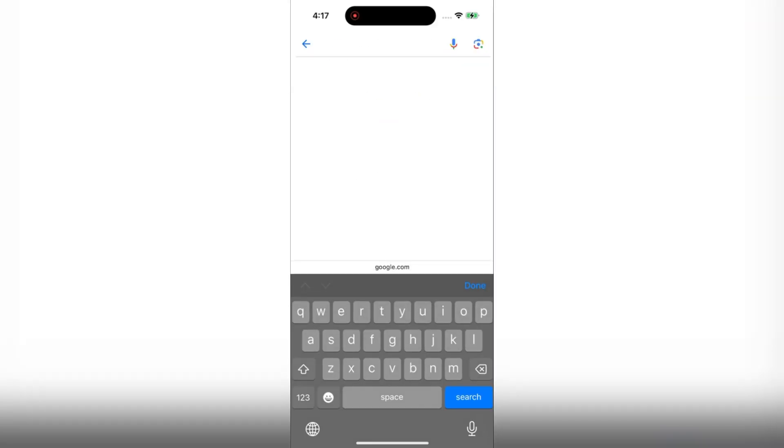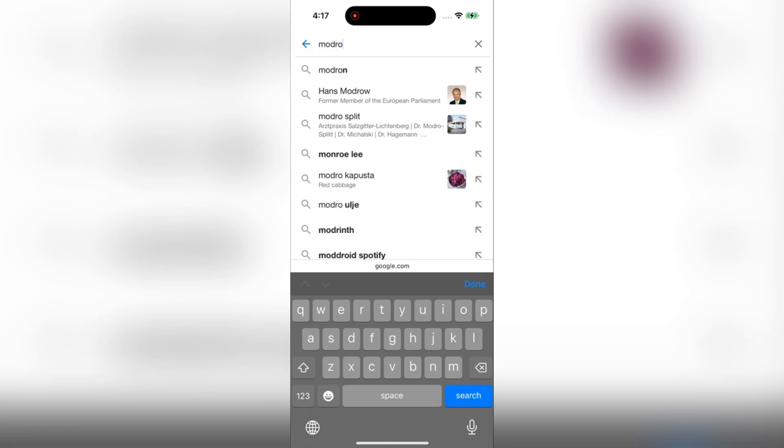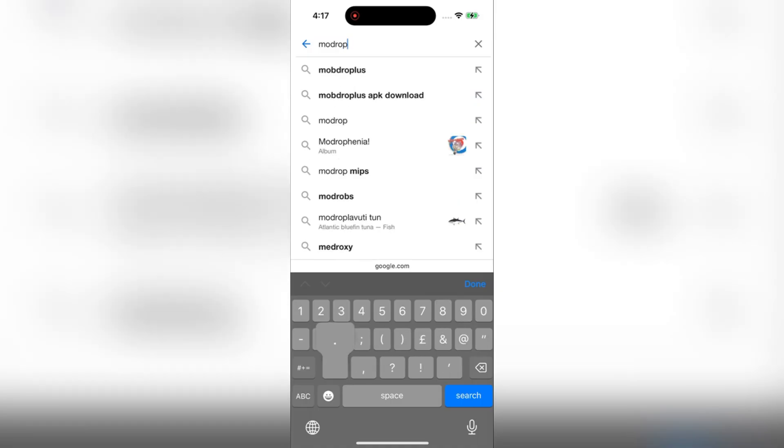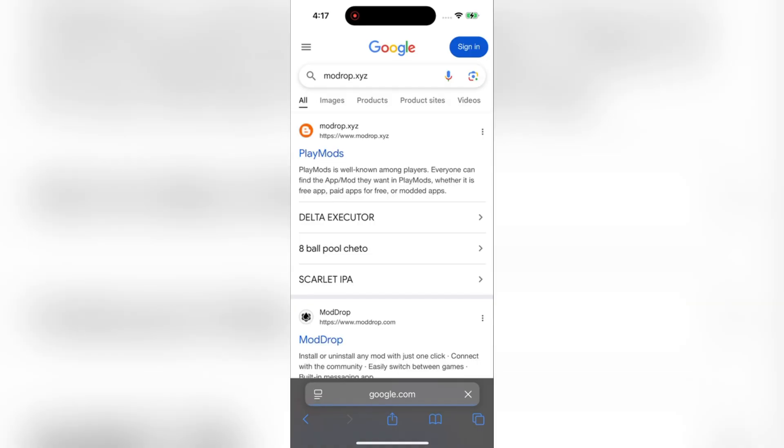First things first, go to the website where we go in to get the Delta Executor new update. I will leave the link on the screen now. Once you are there, search for Delta Executor and it will appear down the list.